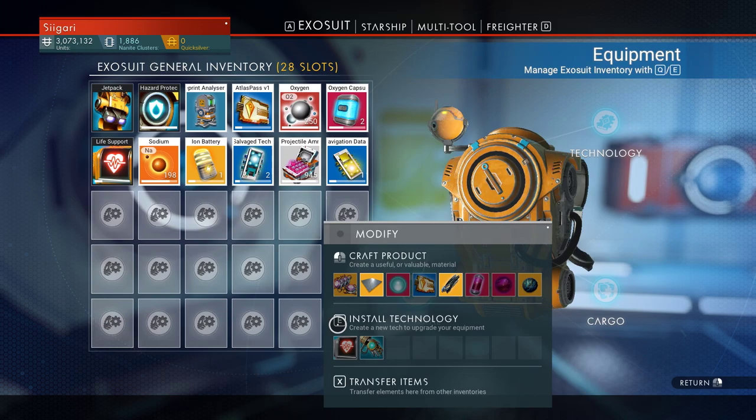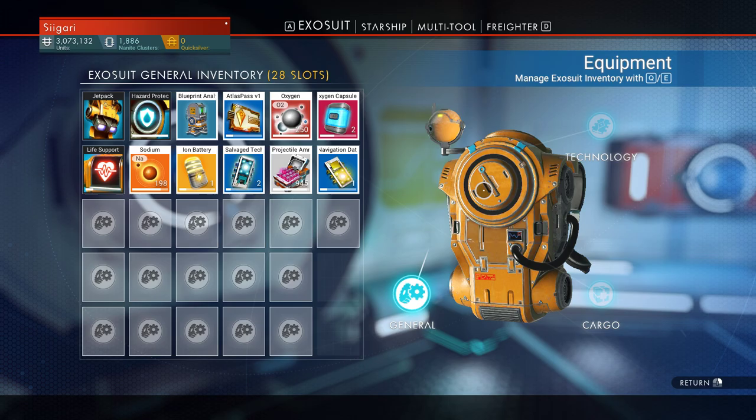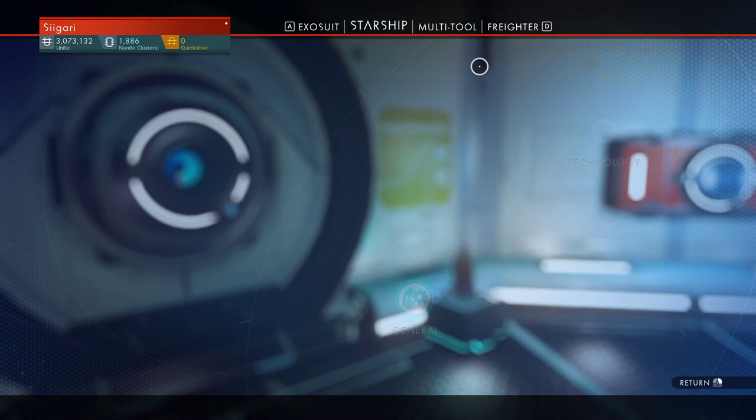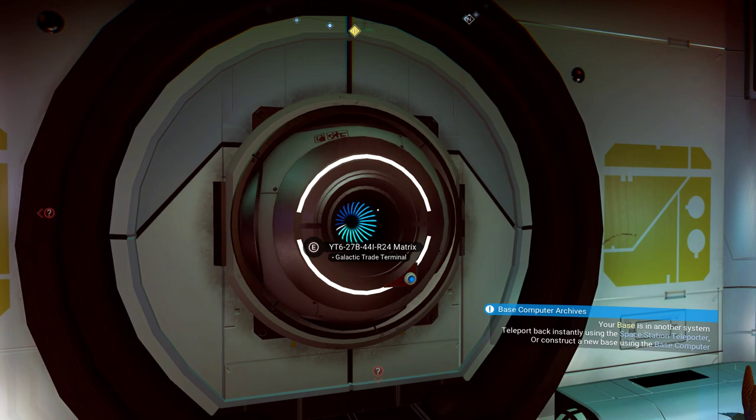The first thing you should do is make sure your inventory is as clear as possible. You're likely going to be on an extreme planet of some sort, so be sure to bring sodium with you, maybe some ion batteries, and don't forget your oxygen and oxygen capsules because you're going to be doing a lot of running. Try to clear up as much inventory space as you can — move extra stuff to your starship or your freighter. Then all you need to do is find a place with a galactic trade terminal on your planet that has Gravitino balls.